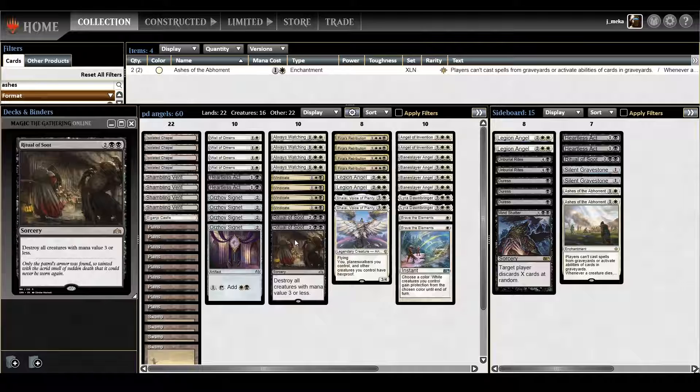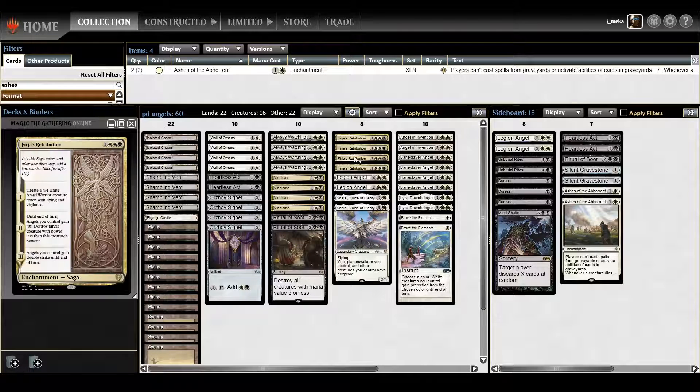Ritual of Soot is a really good wrath for this deck — you don't want to kill your own creatures if you have very few. You're only worried about small creatures, and it doesn't kill your Wall of Omens. I've liked Ritual ever since it was printed; it just keeps getting better especially with how efficient creatures are becoming. Vrishka's Retribution is a really good card — makes an angel, has a removal effect, and the double strike chapter is something I want to use as a win condition.